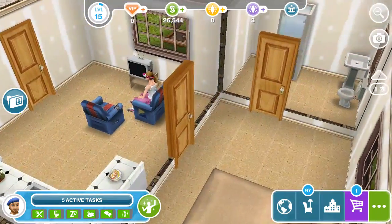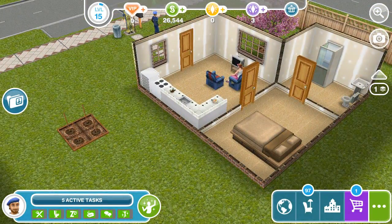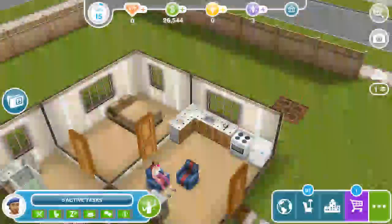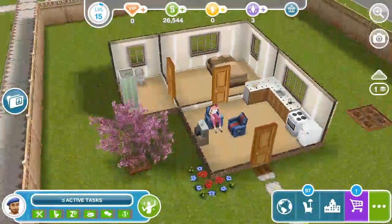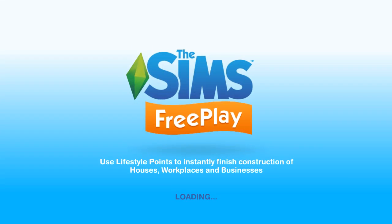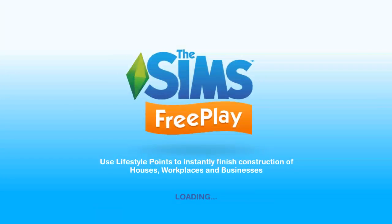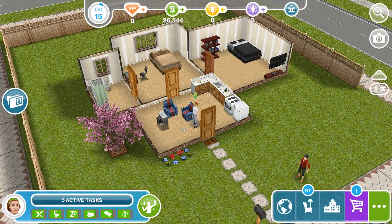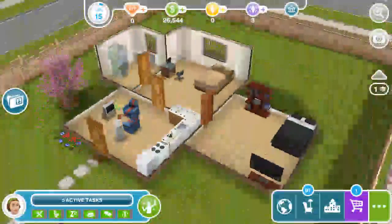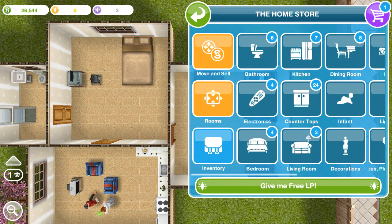Last episode we did do some extra things on the other house — we made an actual room and everything. I don't think this is the house, but we're actually going to go back out and find the house that we did some upgrading on. I think it was the first line of houses we ever built. We're going to try to furnish it up a little bit — we did buy a bookshelf last time and we have a TV. I was thinking about buying a desk or something like that.